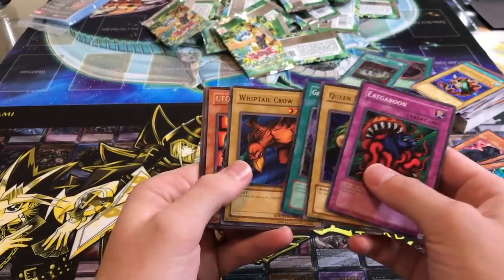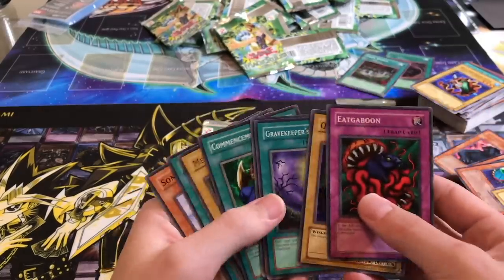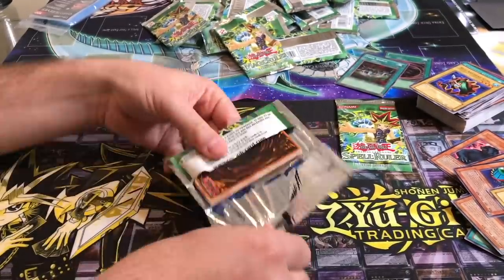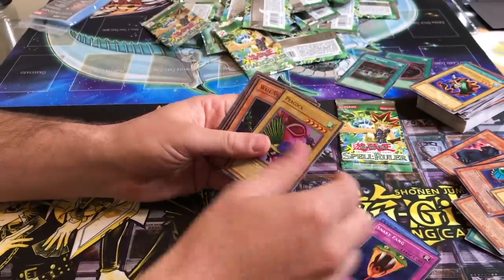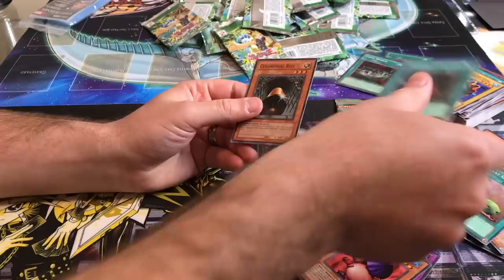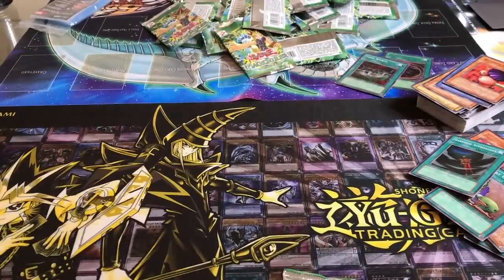Gravekeeper's, UFO Turtle. Commencement Dance — we got all kinds. Another Sonic Bird. All right, last pack — we bought some really good stuff. Giant Rat. We got all of them. Upstart — you got three Upstarts, I got zero. We can open the crazy pack — open it!